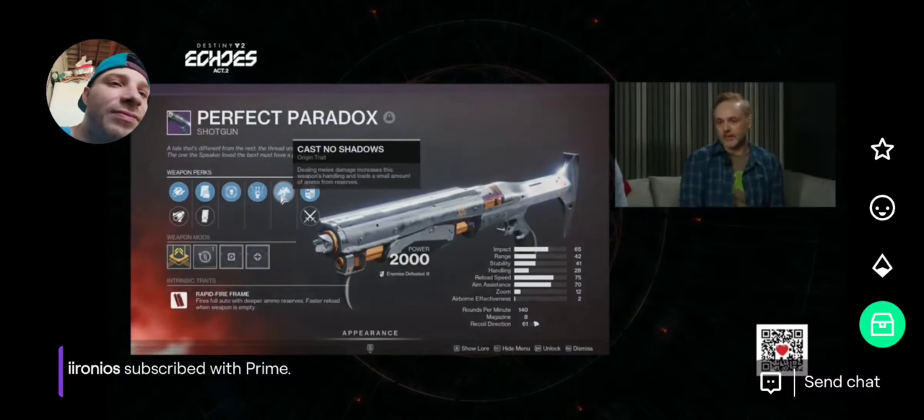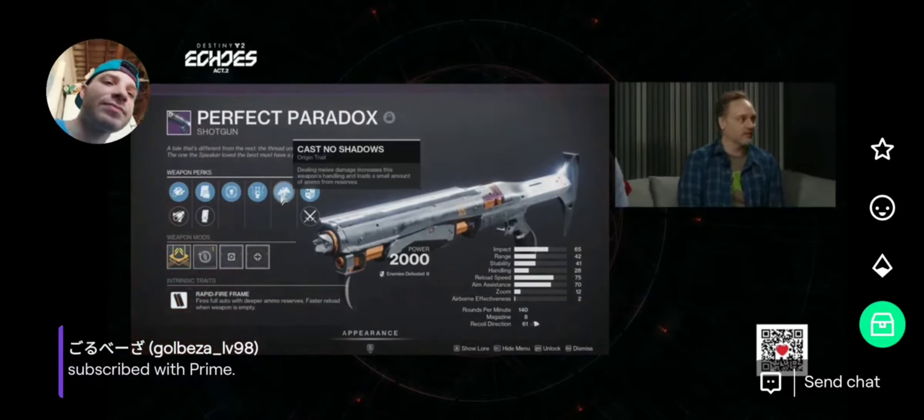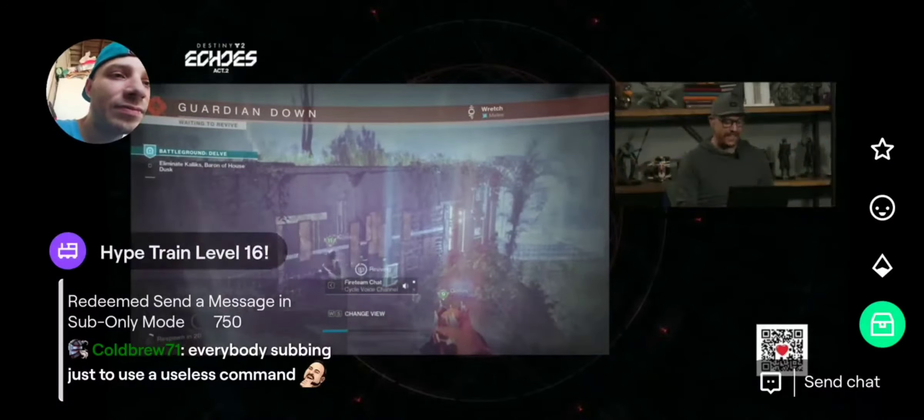Threat Detector in the left column, and then Trench Barrel if you're just doing damage with the weapon, or One-Two Punch if you're doing a melee build. It's a ton of fun and fits in really well with the rest of Saint's arsenal. Combination Blow Hunters are about to have a very good time — as if we weren't already.